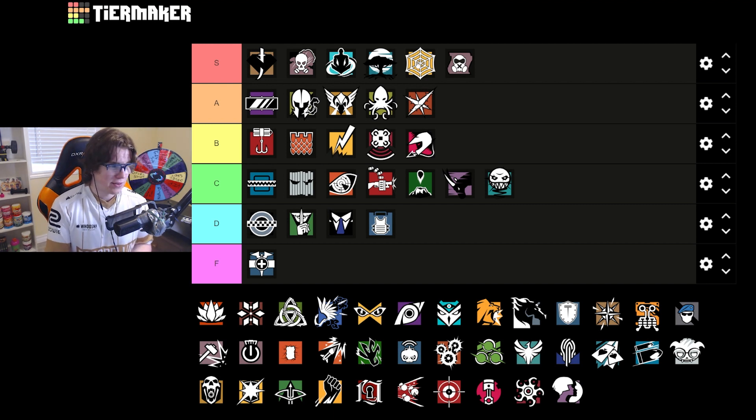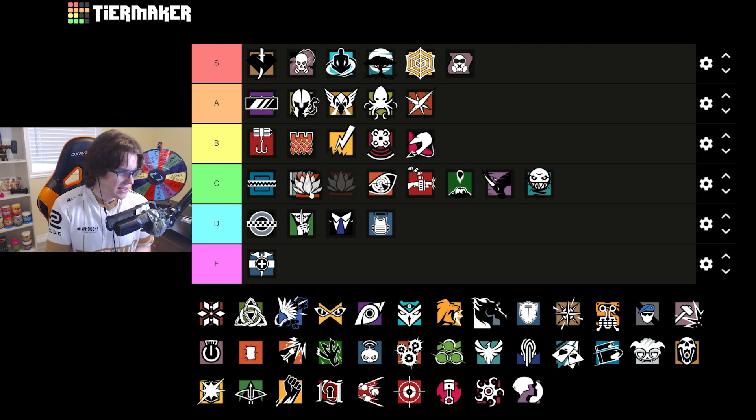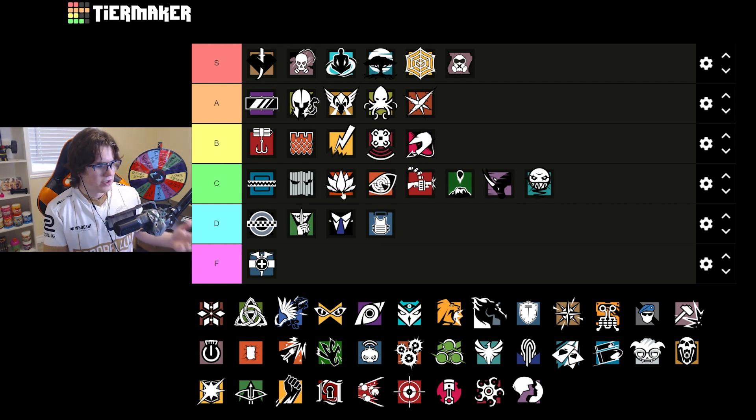Rooney is a pretty good operator, but on Clubhouse, Jaeger and Wamai are just much better for protecting your utility and achieving what you're trying to achieve. I think she's probably a low B tier op, maybe even C tier — I'd probably put her just above Pulse. I still think even Vigil might be a better pick than her because there are just much better options. I'd take any of the ops above her over picking Rooney.